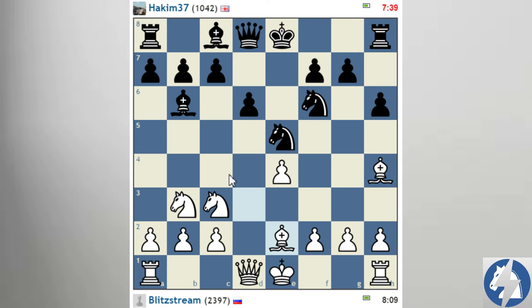Bishop e6 — he wants Nc4. I'll push f4, because I need to take space. This is far from being easy. He's rated 1042 and playing pretty good. This is also a question of motivation for you guys when you play against lower rated players. He has the choice: if he goes knight d7, I think that's just a mistake. I would choose between knight c4, attacking b2, and knight g6, attacking the bishop.